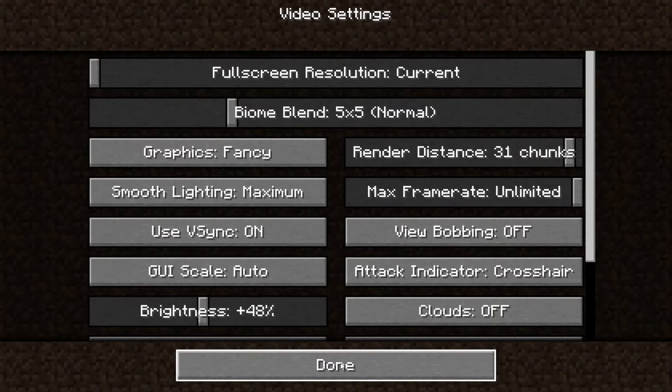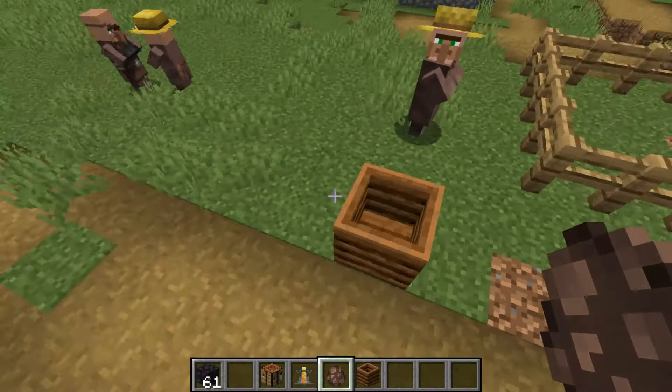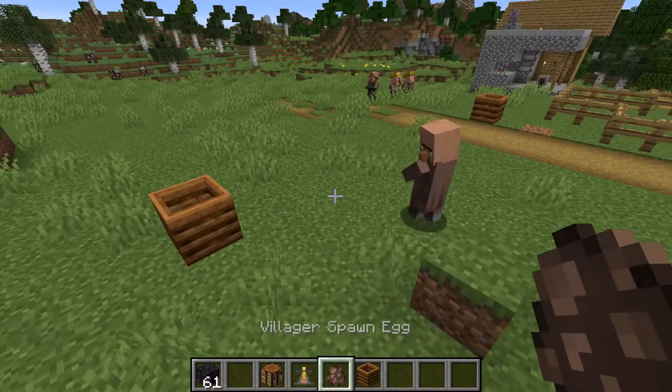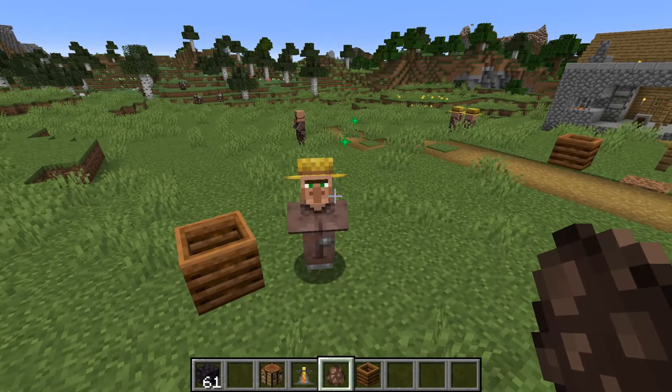Video settings — I should have particles set to all. Well let's try this again then — composter, villager — and there we go, he gets the green particles. So he gets this when he gets the profession.